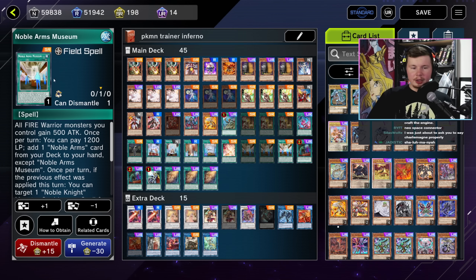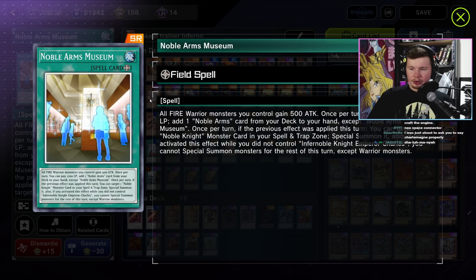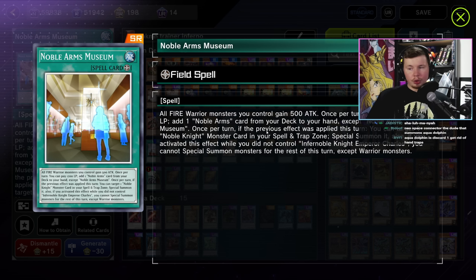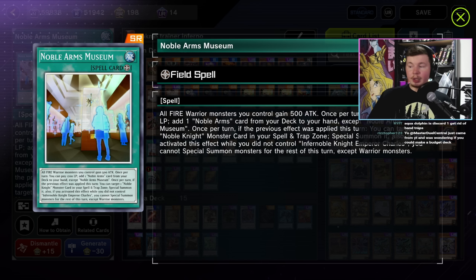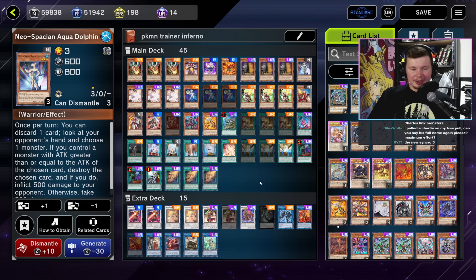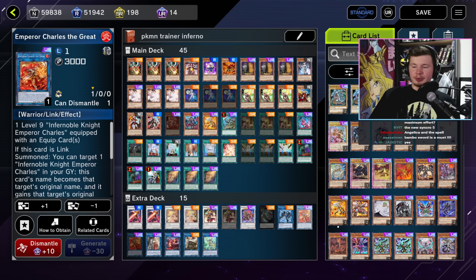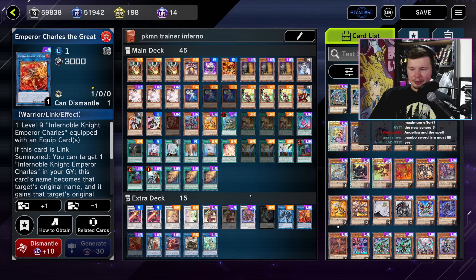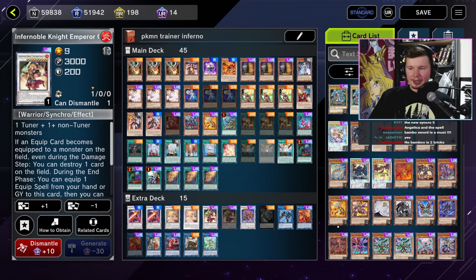Noble Arms Museum - I didn't even read this card. Both effects on this card are soft once per turn, which means like Gate Guardian you can just use more copies to do this again. Once per turn, pay 1200 LP to add one Noble Arms card from your deck to your hand, except Noble Arms Museum. And once per turn, if the previous effect was applied, you can target one Noble Knight monster card in your spell and trap zone and special summon it - that's what lets you summon multiple Charles Link monsters. That's actually awesome! Going into the link, you get your Synchro, then use your Field Spell to bring back that dude, go into another link. This guy equips the Synchro again, then you can activate another Field Spell, summon him again, and use him for something else.